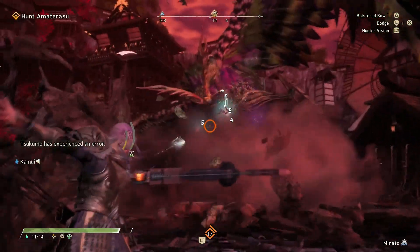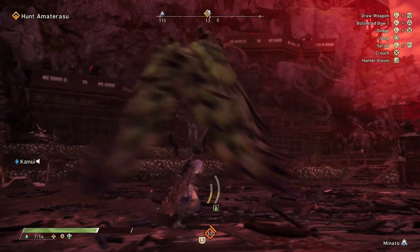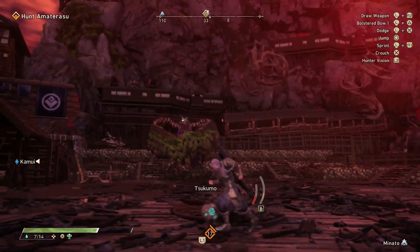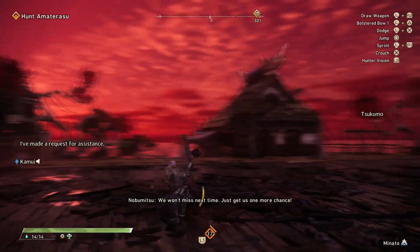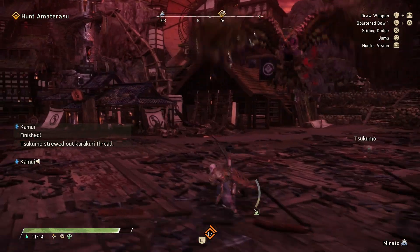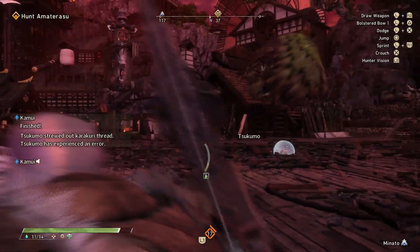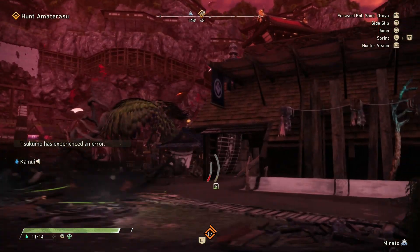Then up next are the front feather darts. Amaterasu uses both wings to send out feather darts in a V-shaped pattern in front of it. This one is easily avoided by dodging to the side. After that is the double feather dart attack, a medium range move where Amaterasu, while airborne, raises its right wing and then sends feathers raining down, then repeats that a second time with its left wing. If you're in range facing Amaterasu, just dodge right and then left — otherwise you can avoid it by backing up if you're far enough.